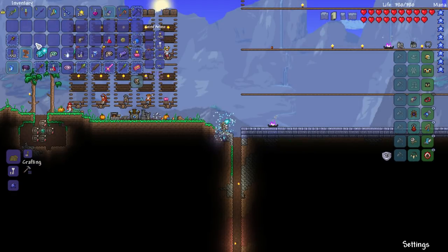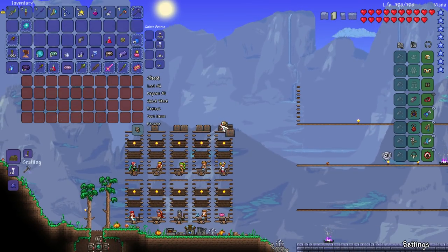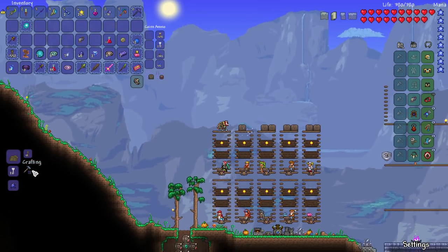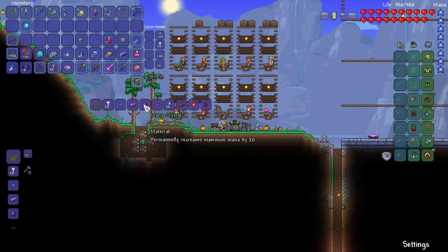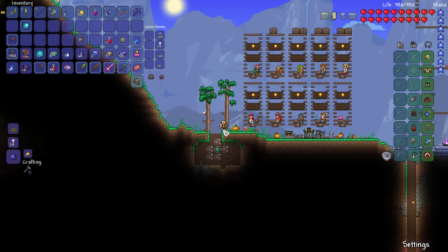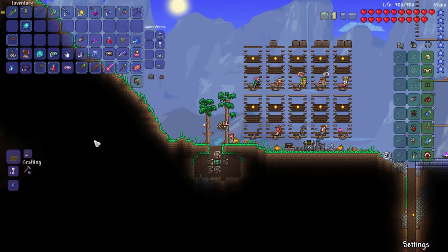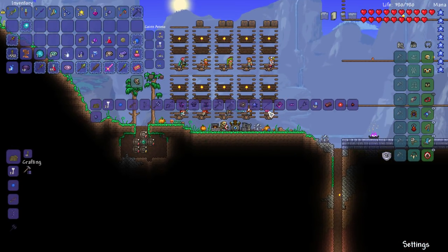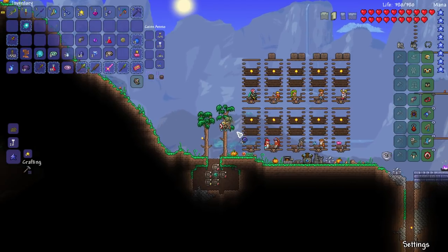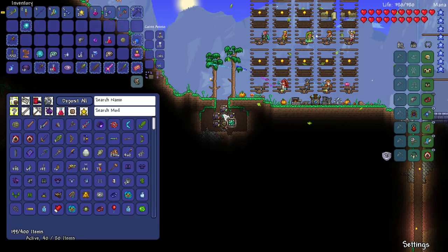I want to show you guys something - whenever we kill a boss, I think it's every boss kill, you get these Glyph things. I never looked into them but they're actually pretty important. Let's get the Demonite and the Amethyst for upgrades. We do have enough Amethyst - it's one per upgrade - so we can get all the upgrades needed.